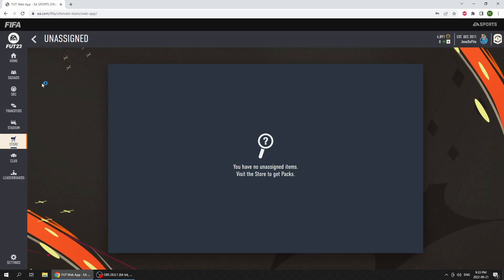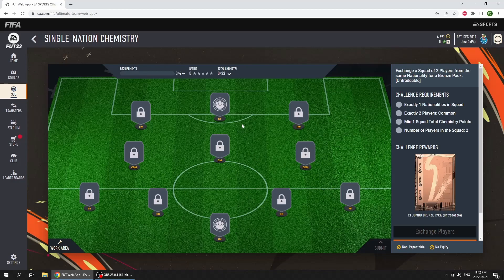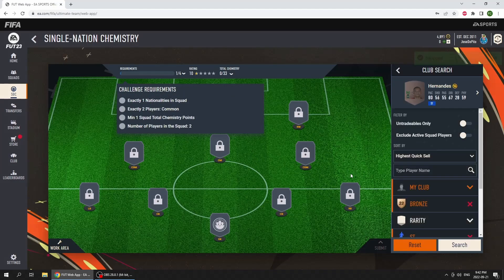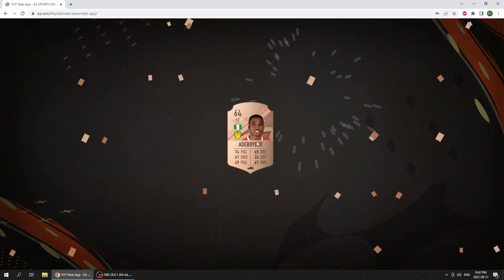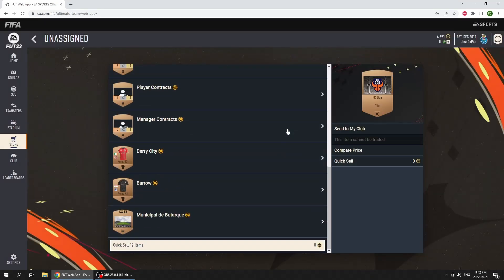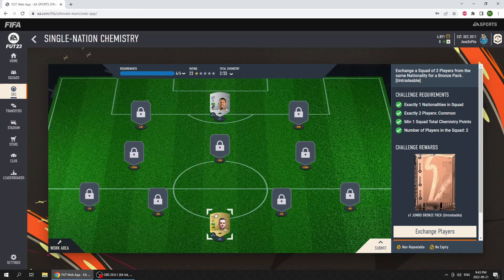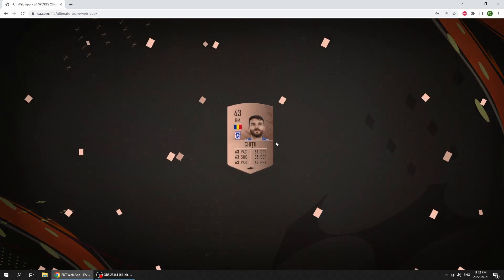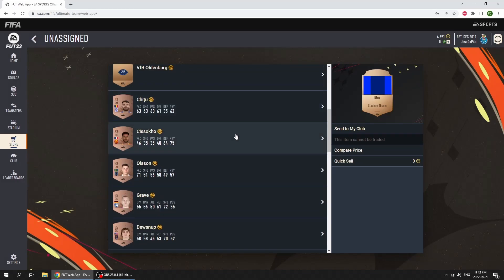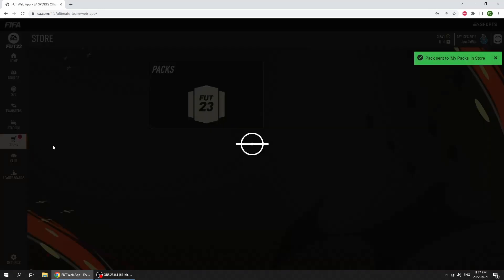Let me see if I can do any of these starter SBCs. We completed the first segment — it was just to submit a bronze player. I've been trying to play around with the other ones. I think for this one you need a striker and a goalie from the same nation. Do I have a Brazilian goalie? I do not. Let's open this bronze pack to see if it can help us out — doesn't seem to help us whatsoever. SBC number two — we packed this guy, went and got him from the trade pile and submitted it.